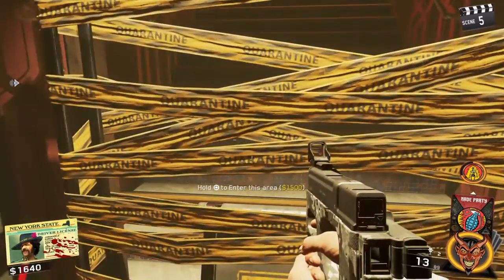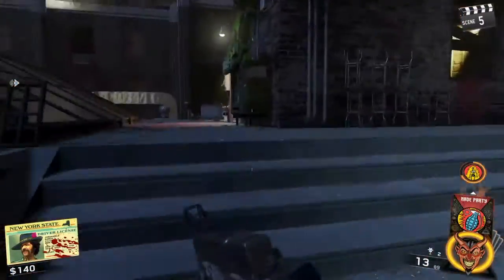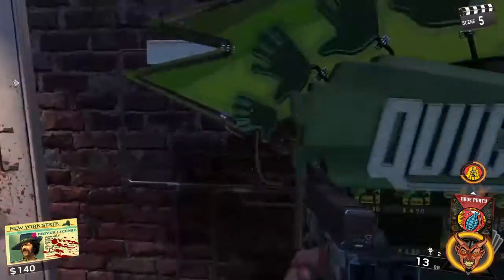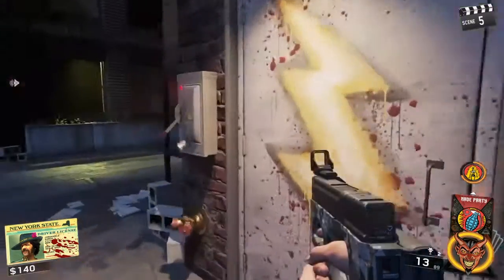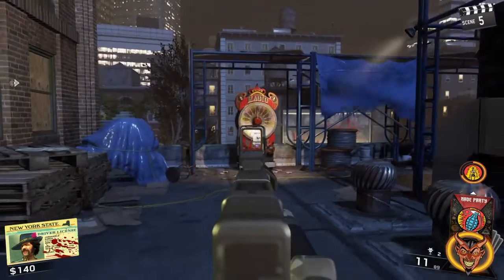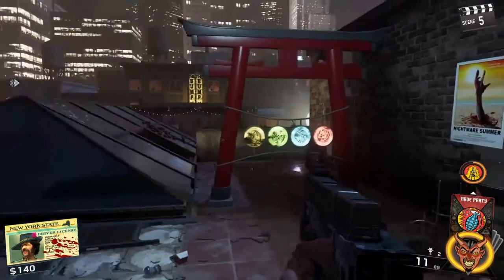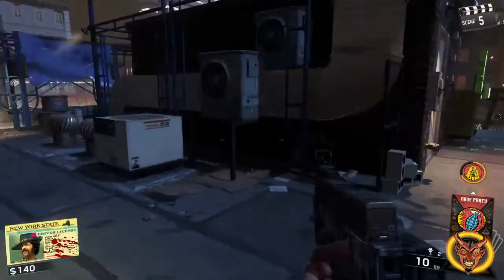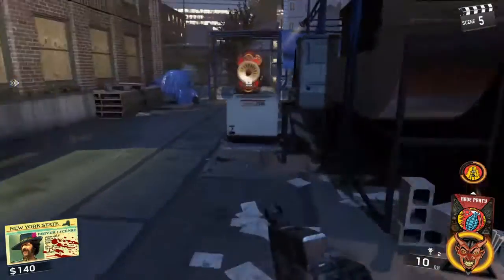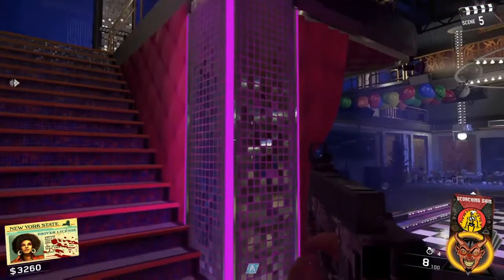We're gonna head up here — this is also where Speed Cola is, or Quickies as it's known in this map. I think it's 3,000 to get that. The power switch is right here, and there's also a magic box right there, so you've got all kinds of stuff up here. I'll explain more in a different video, but I'll see you guys at the fourth and final power switch.